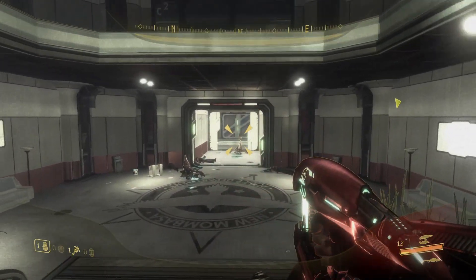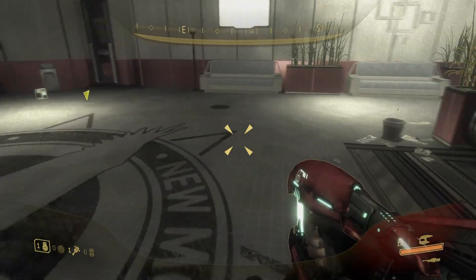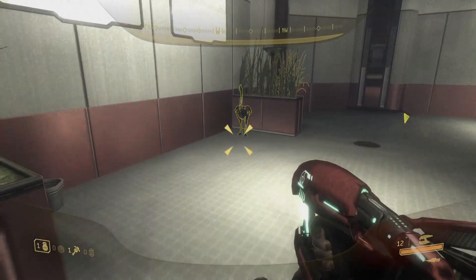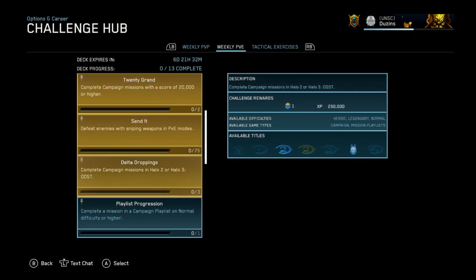Head into NMPD HQ and play through this on heroic to increase the number of enemies. You can grab another Moa if you like just to up your points, but your main strategy here is to snipe everything you can. This is a heavy sniping level, so that won't be hard. Completing both of these levels on normal or above will get you Delta Droppings.